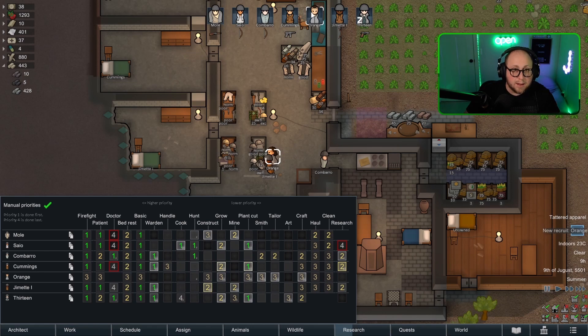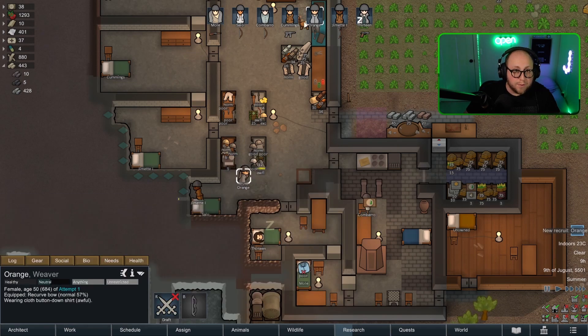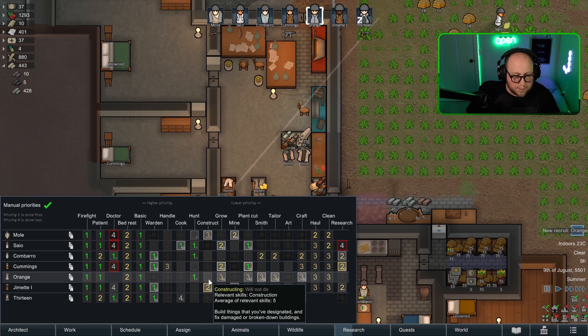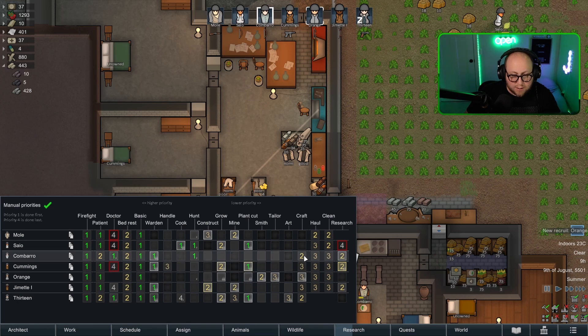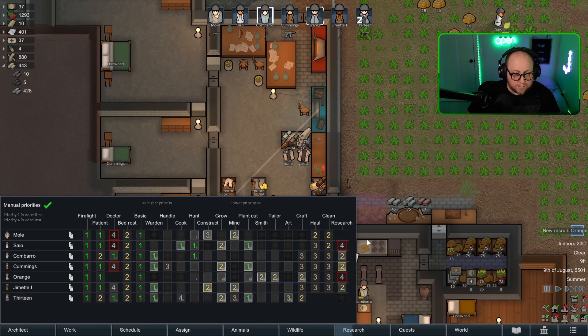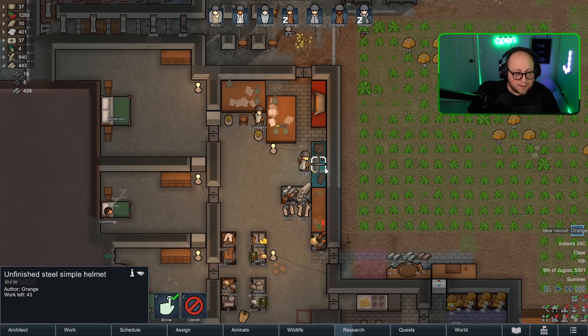I'm gonna equip Orange with this recurve bow. You'll grab a helmet, get rid of some of your tattered clothing. You can't doctor. I guess hunt if we need it, construction — actually I'm not gonna have you construct. You will grow, plant cut because it's easy. Do we need that many people growing? Maybe we don't. All right, so you're off of this, you're off — now you are our tailor and our smith. You're gonna start making us weapons — good weapons.